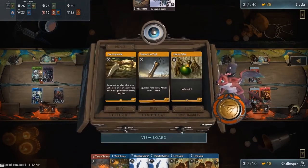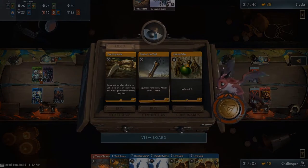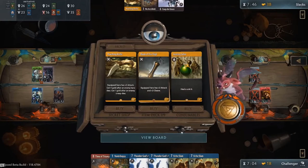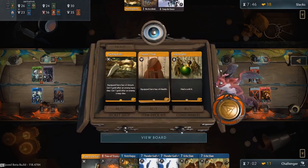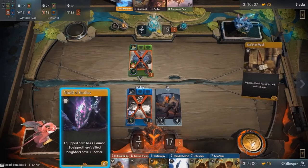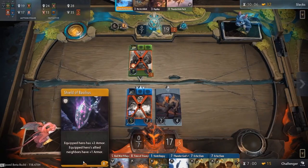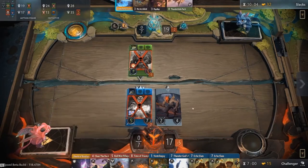The item shop has a unique mechanic known as holding. Holding allows a player to pay one gold to retain an item from the secret shop section. This is useful because you might not be able to afford the item option or do not need it on that turn, but you know that you will probably want to buy it in the next shopping phase.